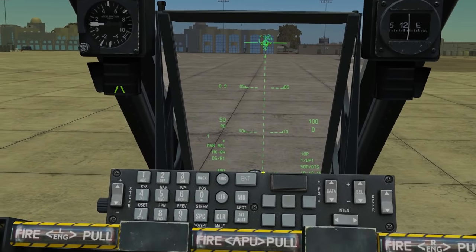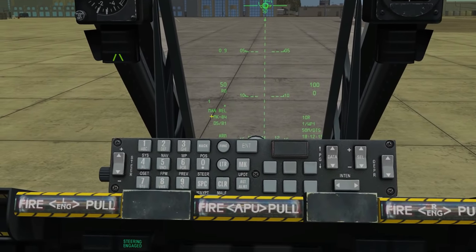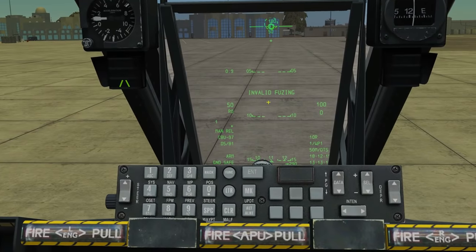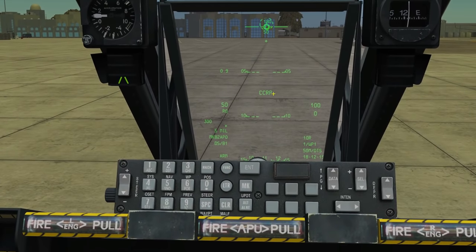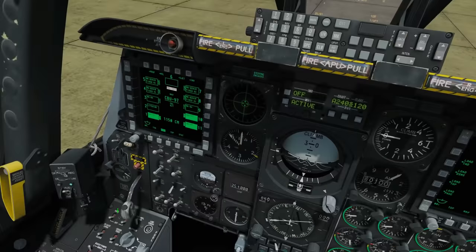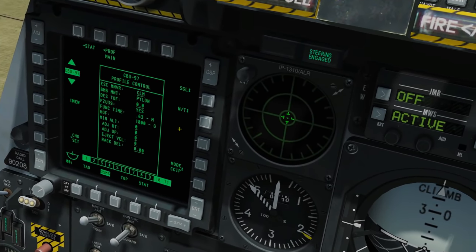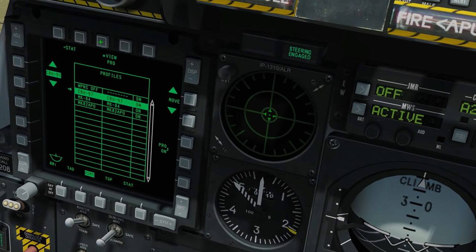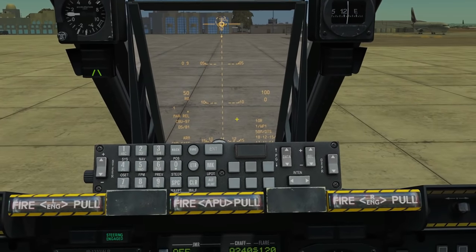So we don't actually need to use the master mode to toggle between CCRP and CCIP - it switches automatically when we select the relevant profile, because we set it up in the profile. DMS left again: CBU-97 - but we've got Invalid Fusing showing, so we need to fix that. Left again: Mark 82s, and it's put us in CCRP. Going back into profiles to fix the cluster bombs - change fusing to Nose-Tail, save. Now it's happy. Back to NAV mode.